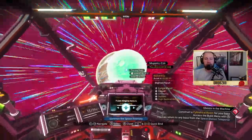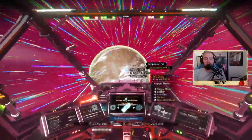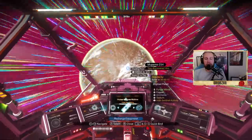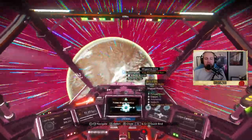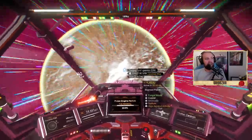You can also summon a space anomaly from this panel. You can recharge your equipment, and here you also get the galaxy map. That's pretty much what the ship panel covers.